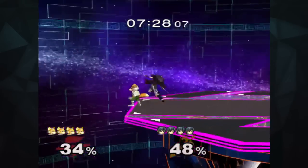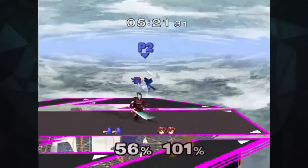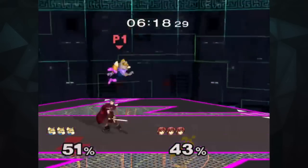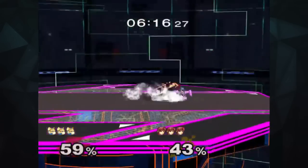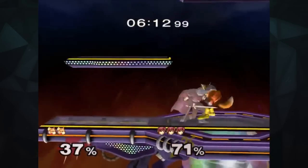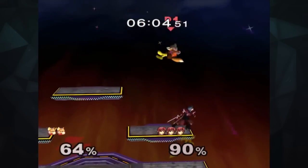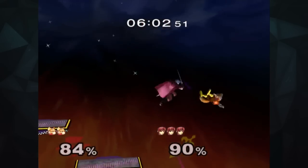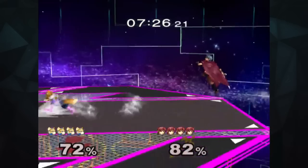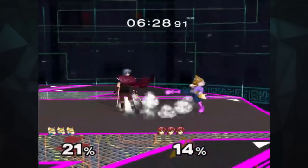When facing a space animal, always remember that at low percents, Marth can chain grab his upthrow. Once they've racked up some percent, throw in his up tilt. Marth has a phenomenal juggling game, as he can upthrow, turn around, and up tilt them back into another grab or another up tilt. If you mix in up airs with up tilts, with the right predictions, you can juggle a Fox offstage for a kill. Remember, Marth has aerial priority over Fox, so use that to your advantage. Fox's game is all about integrating speed to apply pressure, but as long as Marth is properly spacing and connecting his attacks and taking advantage of that upthrow, Marth should be fine.